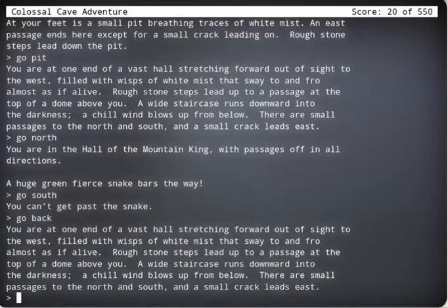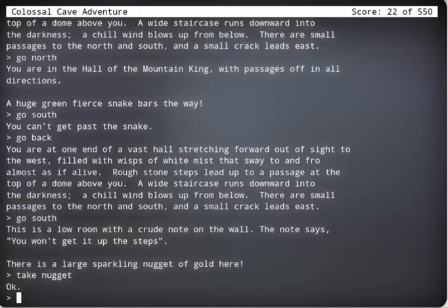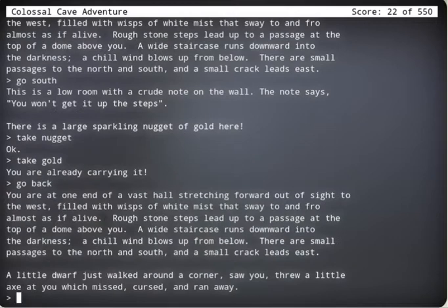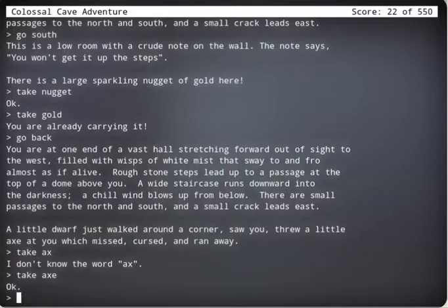Can't pass the snake. Go back. Go south. This is a low room with a crude note on the wall — notice it says you won't get it up the steps. There is a sparkly nugget of gold here. Take nugget. Take gold. You're already carrying it! You shouldn't have been so loud. Go back. A little dwarf just walked around the corner and saw you — threw a little axe which missed. Take axe! I'm going after that little twerp — I got an axe, I'm coming after you.